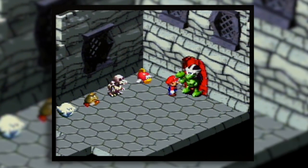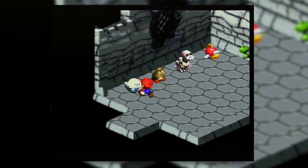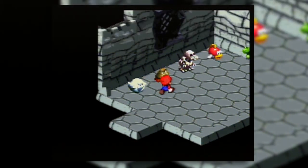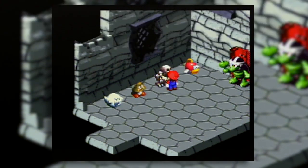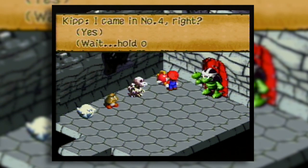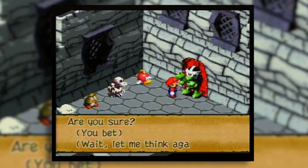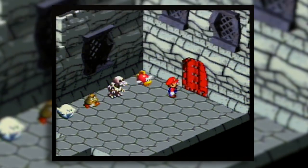The character who says each thing is different depending on when you play the game, but each phrase is the same. This guy is always number one - the one who says so-and-so was never able to beat me. And then the guy who says I came in third in swimming is always the last one.